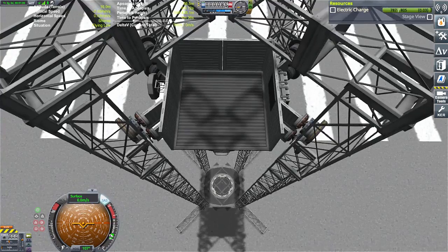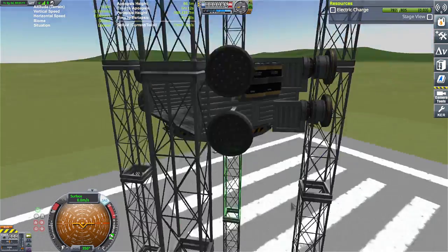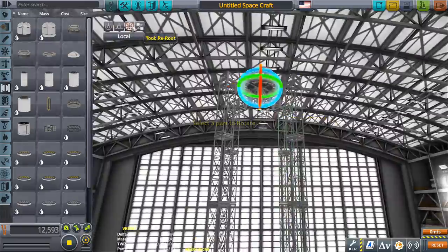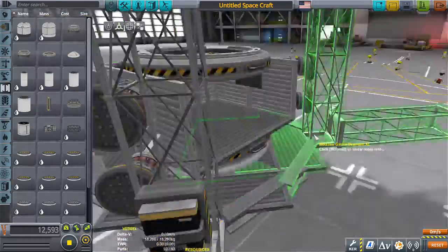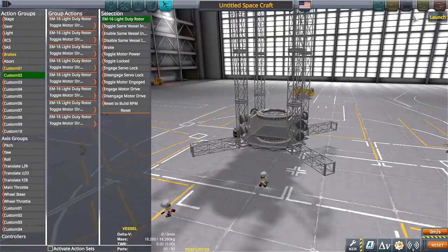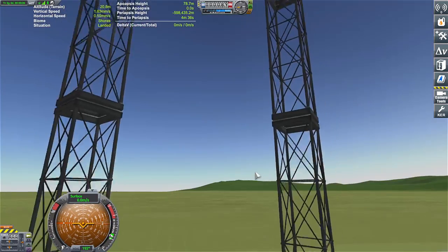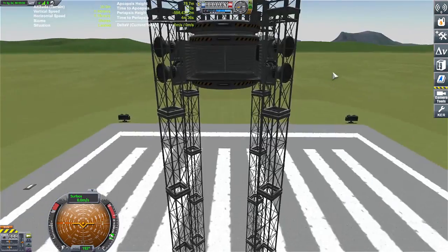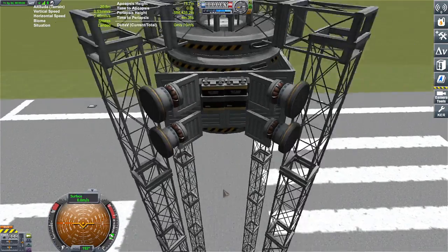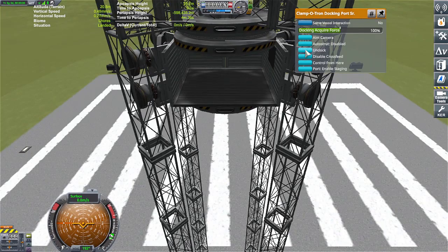We are really high up. Going down is a different thing altogether — let's try that real quick. Imagine being a Kerbal in here. It did what I wanted it to do — it connected, and these things are still rolling but they can't do anything. When I switch directions, there we go. I'm going to switch directions and undock.